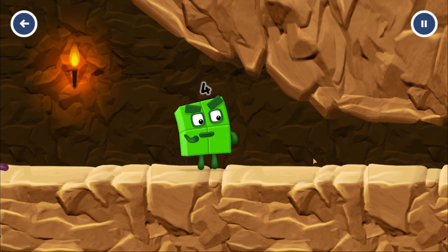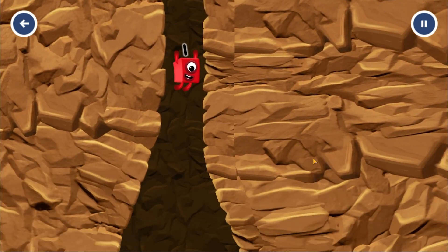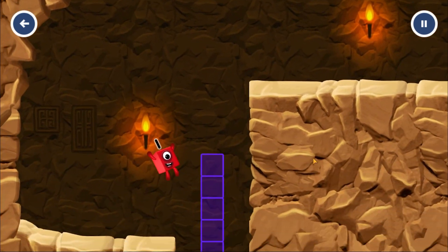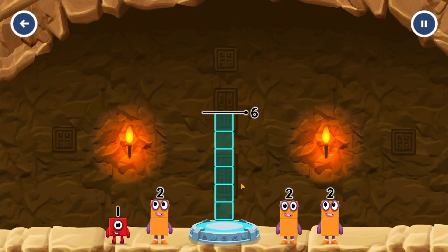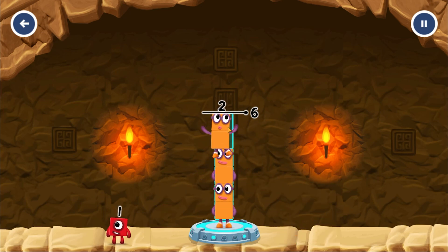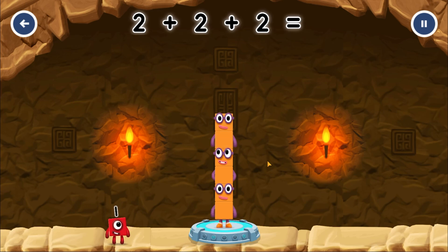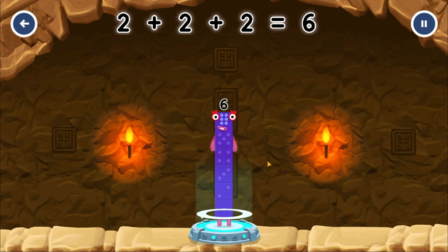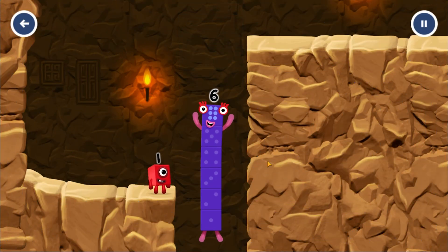I'm not so sure four is going to fit through there. Whee! You made it! Add number blocks to make six. Two plus two plus two equals six! I am six in the mix!